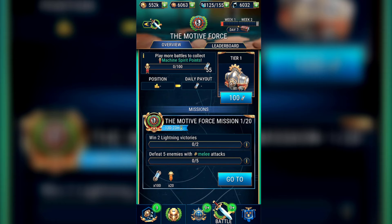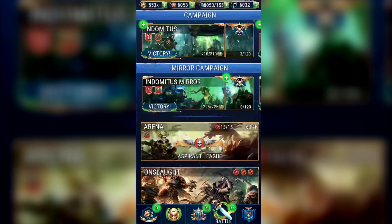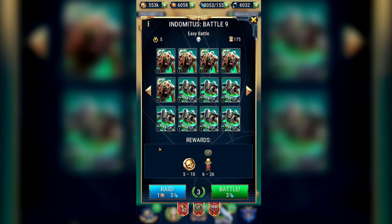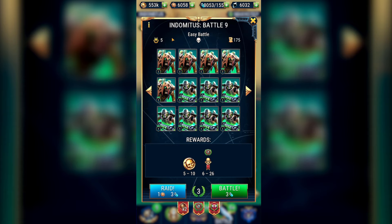Here are some tips to help you along. First, make sure that you're finishing both parts of the missions in 2 battles. Note that you need to actually do battles to get the lightning victories — you can't just raid a battle you've completed beforehand. Secondly, you can't use the early Indomitus missions here because they don't have lightning victories, so be careful not to waste energy without getting a lightning victory.